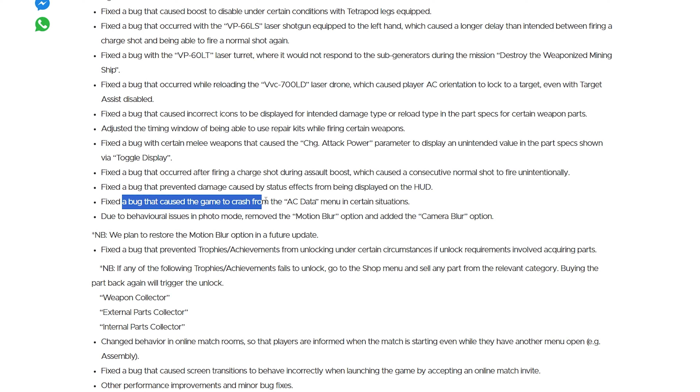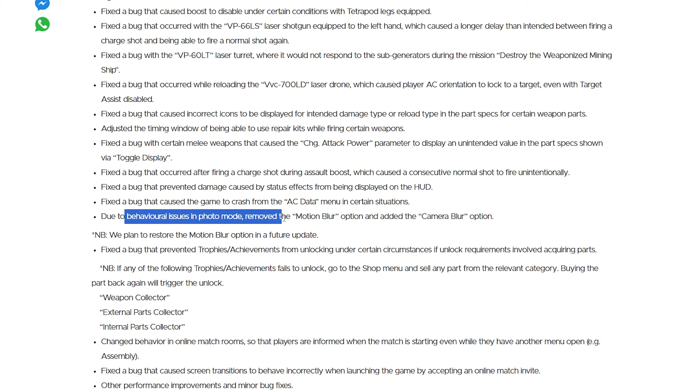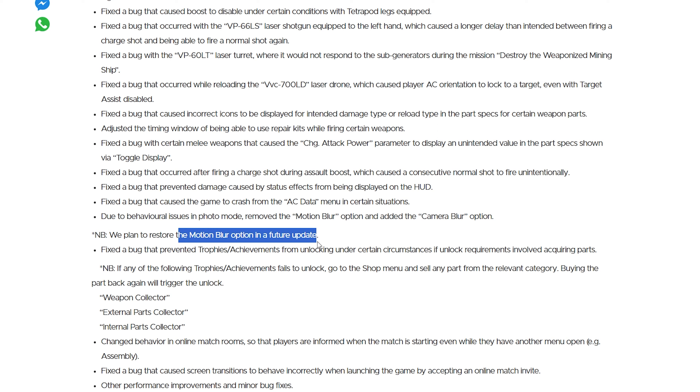Fixed the bug that caused the game to crash from the AC data menu — I've never experienced that, that might be PC. Due to behavioral issues in photo mode, removed the motion blur option and added the camera blur option. The motion blur option in photo mode was a little tricky. The camera blur option is more for content creators or photo purists who like taking nice photos of their mech. They plan to restore the motion blur option in a future update.